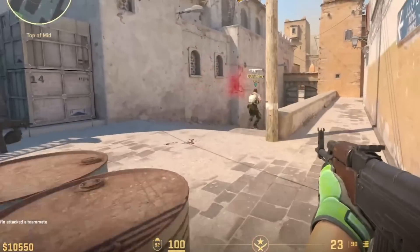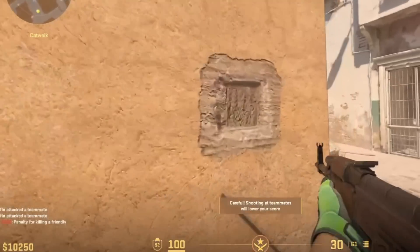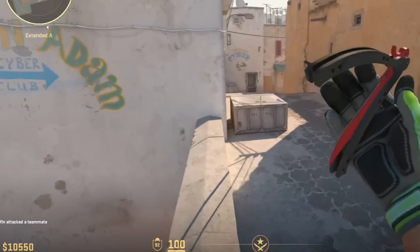The Counter-Strike 2 limited test is now available for a limited, select amount of players. You literally just have to launch your game and hope you get selected. It seems to be completely random, but when you launch your game, you could potentially get this screen — it will show you Counter-Strike 2 and the fact that you are actually invited inside, where you'll be able to try out the new game.